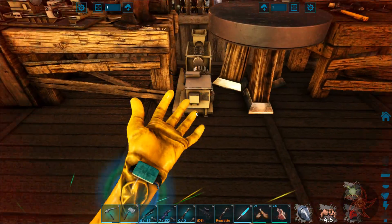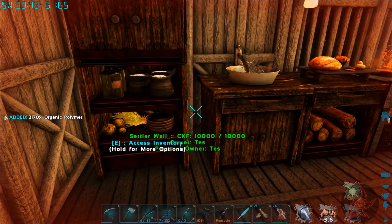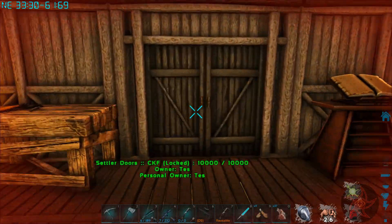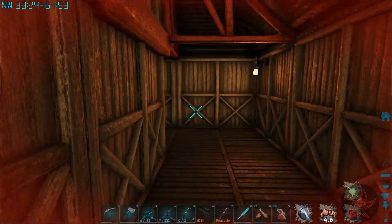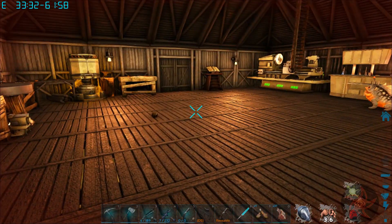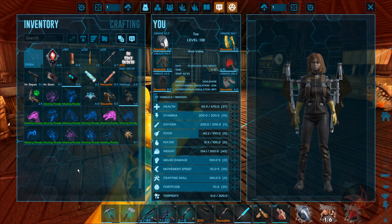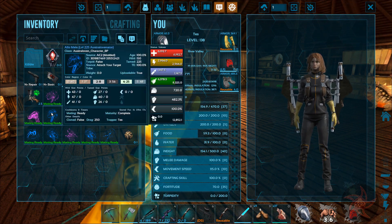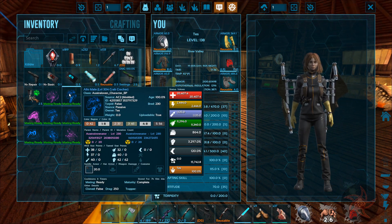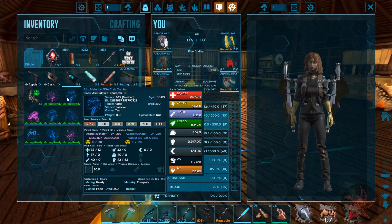I would like to find helmet and pants that are better than primitive. Looking at my creatures... I need to re-breed up my Australoponotaurus because the new one I tamed up has 5 more points into health and 10 more points into stamina. Those two stats there are definitely worth it. Same weight, even.